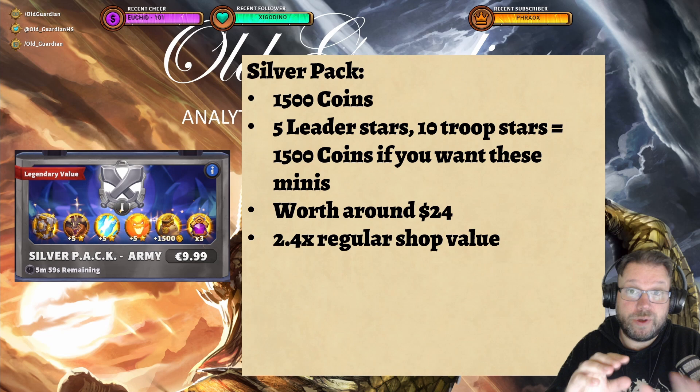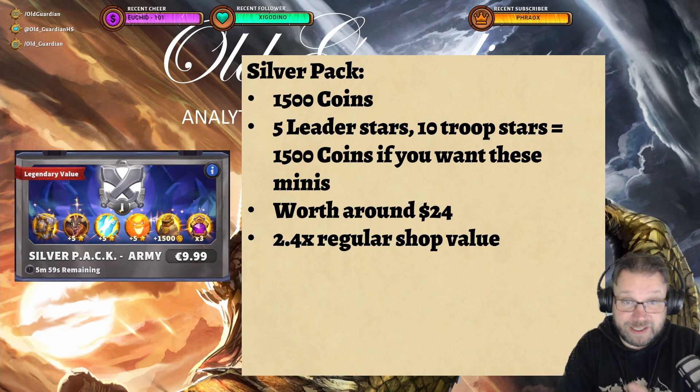And if you start doing PvP, you climb some PvP ranks, you reach Silver, you're offered the Silver Pack. The Silver Pack is 1,500 coins, then it gives you some mini stars: 5 leader stars and 10 troop stars. So if you would buy those from the grid, that would be another 1,500 coins. So that's actually around 3,000 coins of value, worth around $24 — 2.4 times the regular shop value.